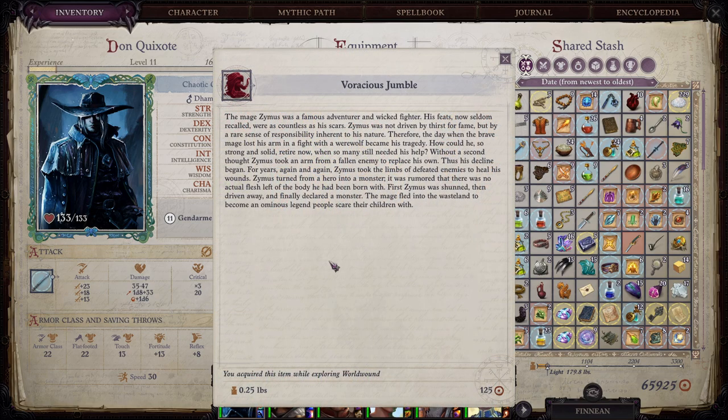It's a Voracious Jumble. The mage Zymus was a famous adventurer and wicked fighter. He was not driven by thirst for fame, but by a rare sense of responsibility. The day he lost his arm fighting a werewolf became his tragedy. Without a second thought, Zymus took an arm from a fallen enemy to replace his own — thus his decline began. For years he took the limbs of defeated enemies to heal his wounds. Zymus turned from a hero into a monster; it was rumored no actual flesh of his original body remained. He was shunned, then driven away, and finally declared a monster — a legend people scare their children with.